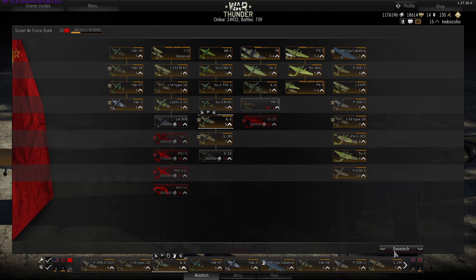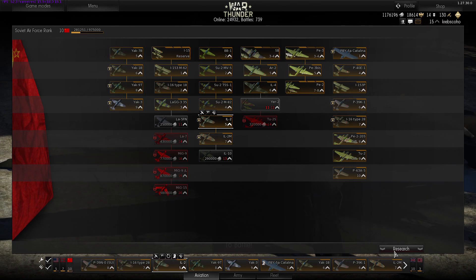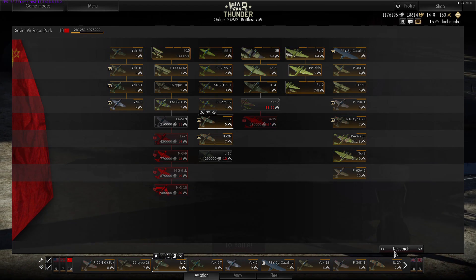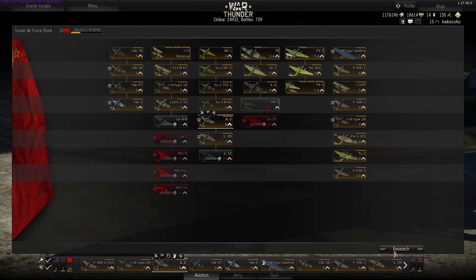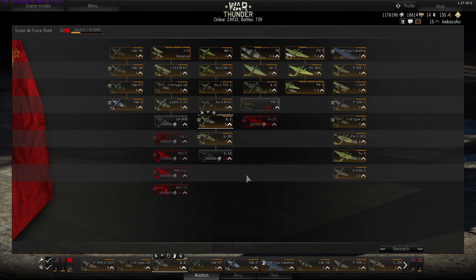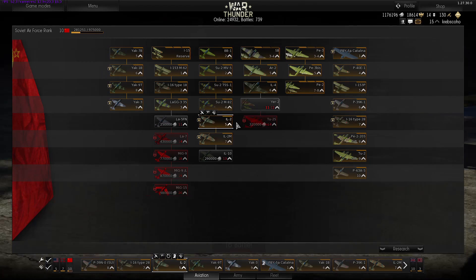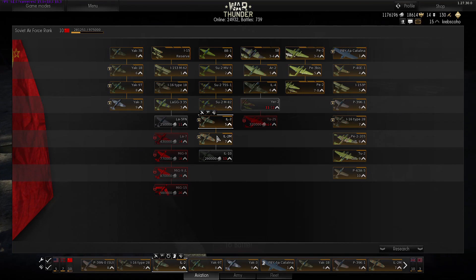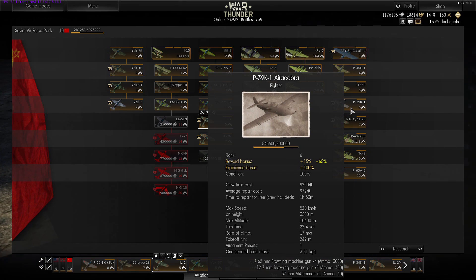Good afternoon everyone, it's Krebs here and today we're going to be playing a little bit of War Thunder. We're checking out some higher level USSR planes today — level 9 and below. In the last episode we were checking out some lower level planes, but the star of this episode is going to be the level 8 and 9 planes. I think last episode we were introducing the Aerocobra.